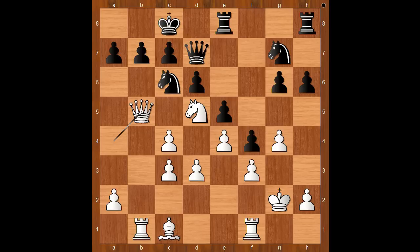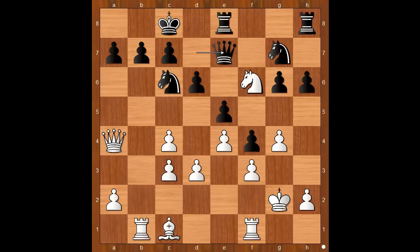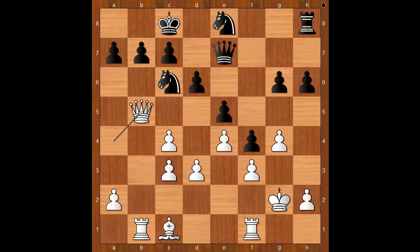Queen to b5 seems like a good idea too. And if b6, then knight to f6 — even stronger, isn't it? Back to our game: knight to f6, queen to e7, knight takes on e8, knight takes on e8. d4 — if queen to b5, black can play knight to d8. d4, h5, intending to open the h-file.